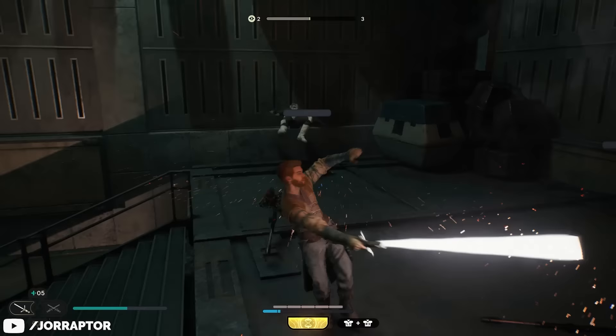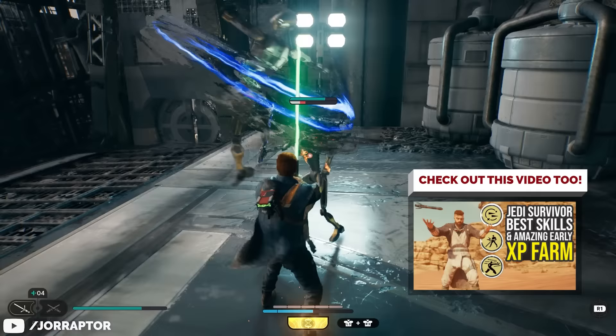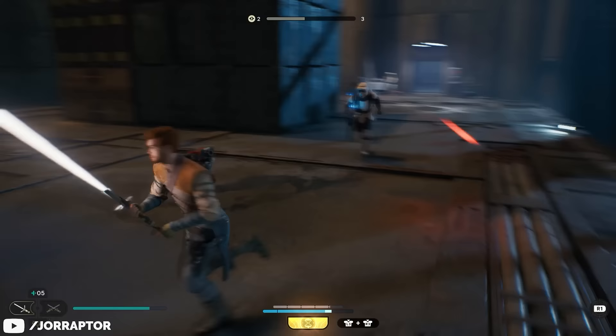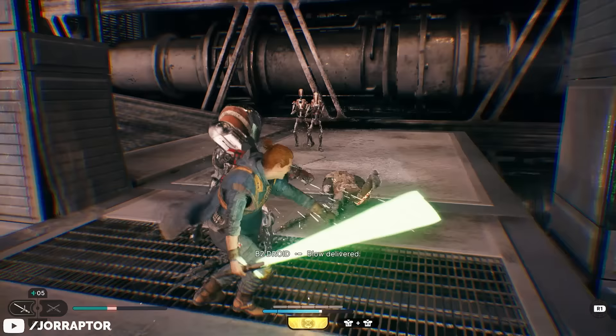The biggest game changer for this stance is the impact skill, which lets you send out a ranged shockwave by pressing triangle or Y after a jump. It gives you a ranged attack that can knock enemies back and opens them up for follow-up strikes — it can even hit multiple enemies at once, covering the crossguard's weakness against groups. However, it requires force energy so you can't spam it, meaning even with the skill unlocked the crossguard saber can still be a bit hard to get into.